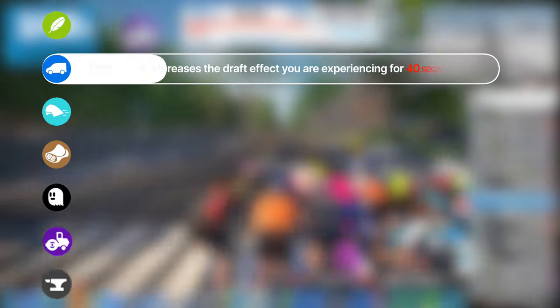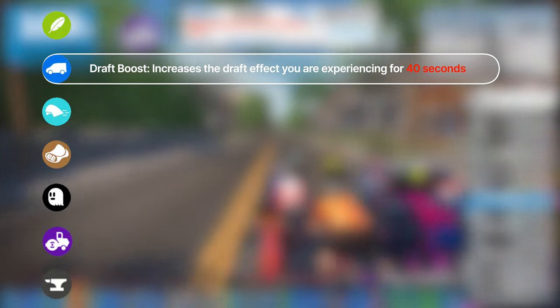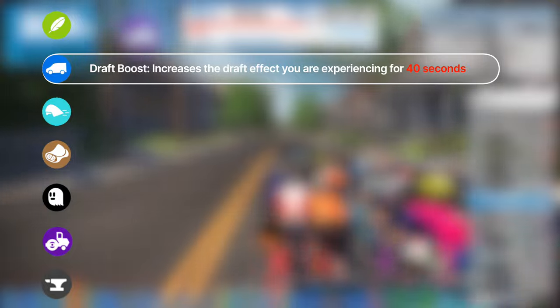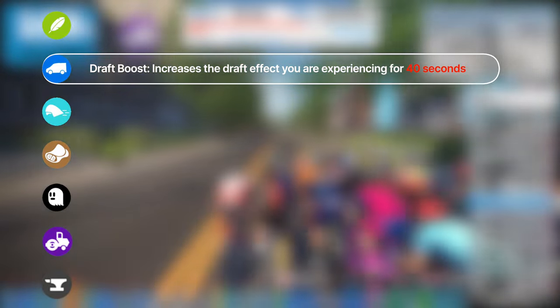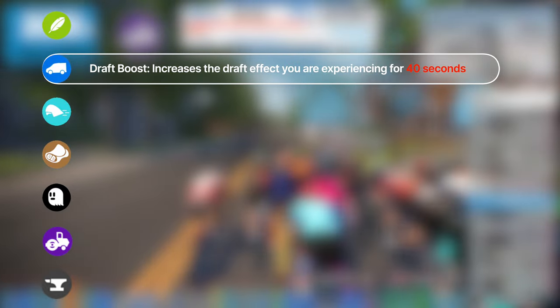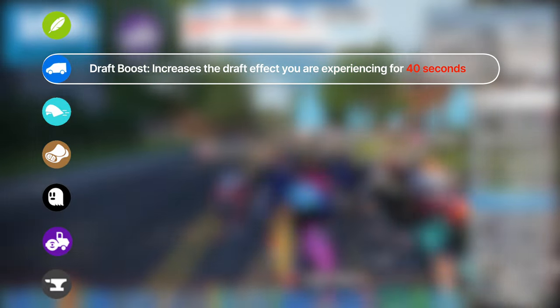First up, Zwift has made some changes to five of the seven existing power-ups to improve their effectiveness and usefulness. The draft rock power-up — the one that gives you a draft boost — is getting a bit of an upgrade. It's going to last longer now, from 30 to 40 seconds, so 10 extra seconds of drafting goodness. And Zwift says the draft effect will be even stronger. So that is pretty sweet.